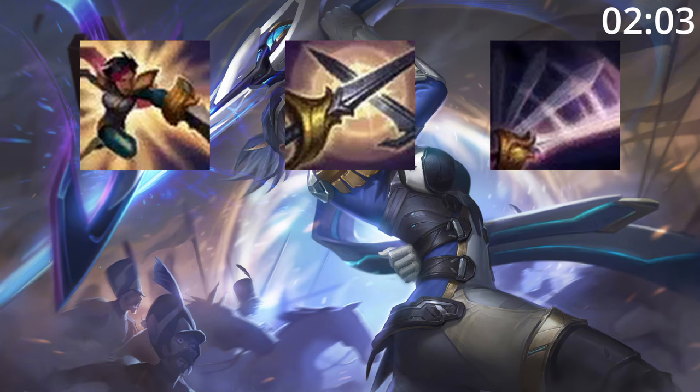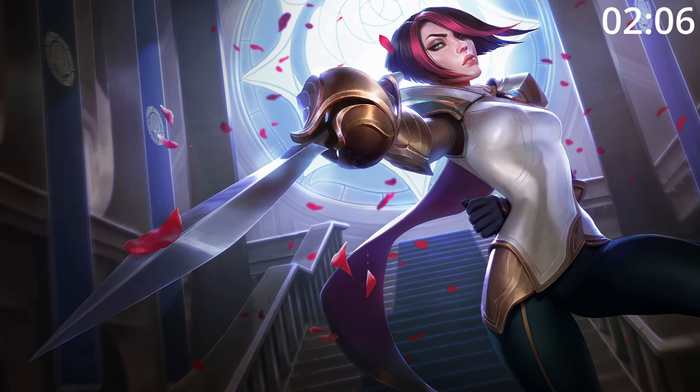For skill orders, start Q, then W, then E, before maxing Q, then E, then W, taking ultimate whenever you can. For summoner spells, take Flash and Teleport.